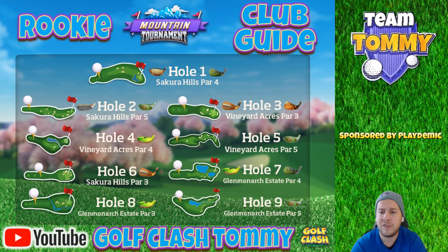Rookie division first: you cannot practice any of the holes except for Sakura Hills in regular tour play. Hole number one, hole number two, and hole number six can be found on Tour number three, the Asia Pacific. For the other six holes, you cannot find them in regular tour play, so I suggest watching videos from your favorite content creator.